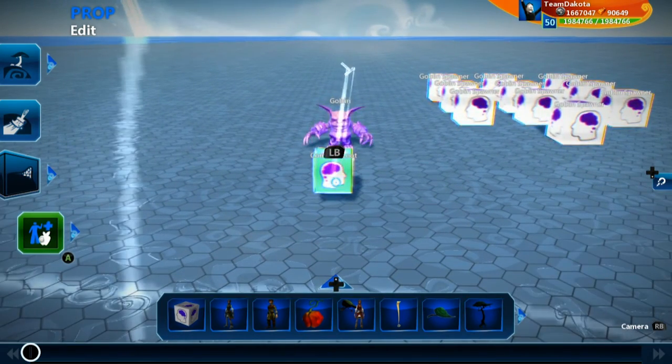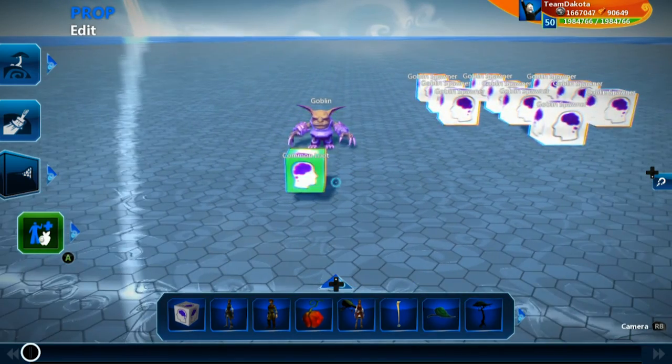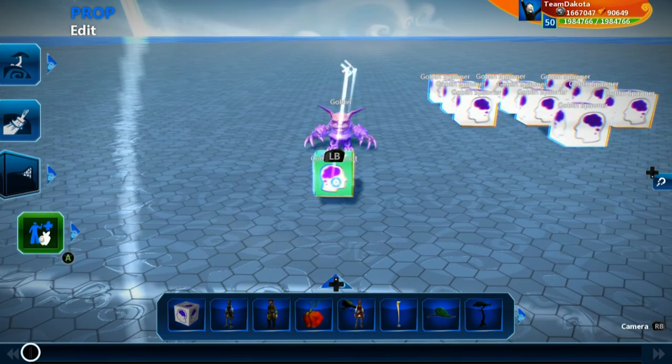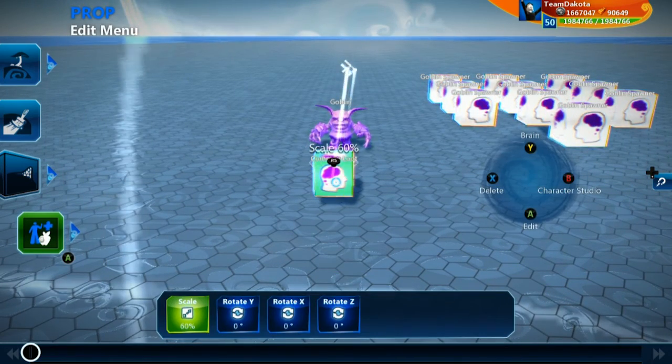We're going to make a common loot set, an uncommon loot set, and a rare loot set. Each of these are going to be different logicubes. But first, let's fill out our common loot set, so let's jump inside the brain here.